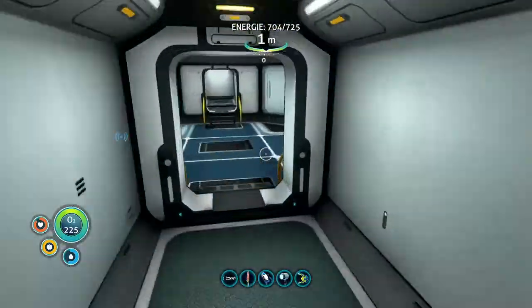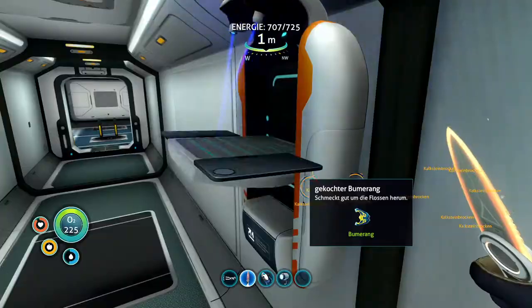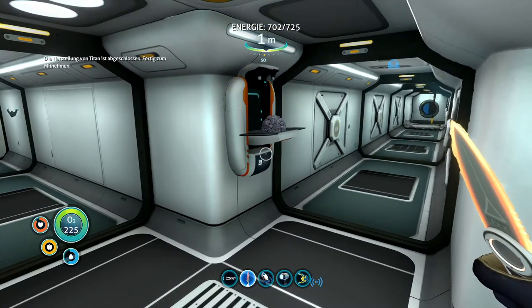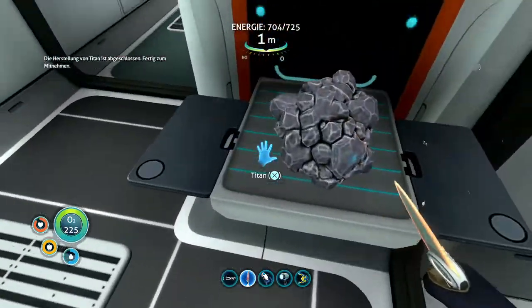All you need is two fabricator stations and a recipe for anything — just grab your favorite fish and make some tasty fish sticks. When you walk away before it's done crafting, or when your inventory is full, the crafted item does not display itself in your inventory; it just lays on the fabricator.